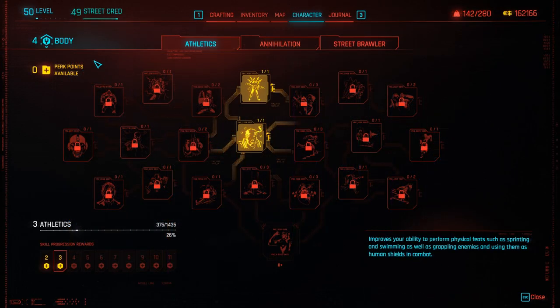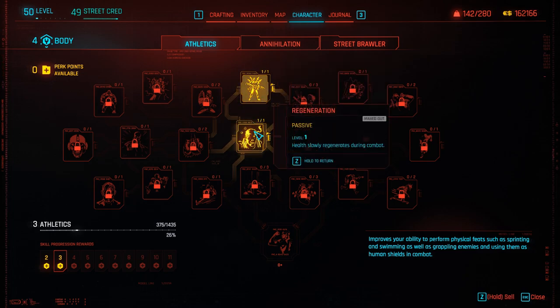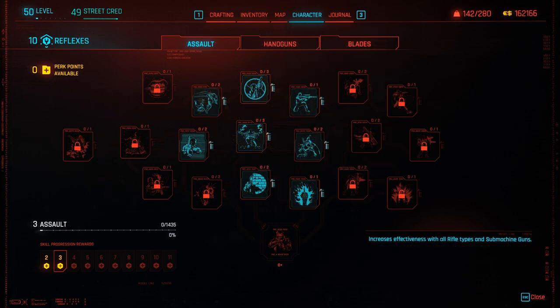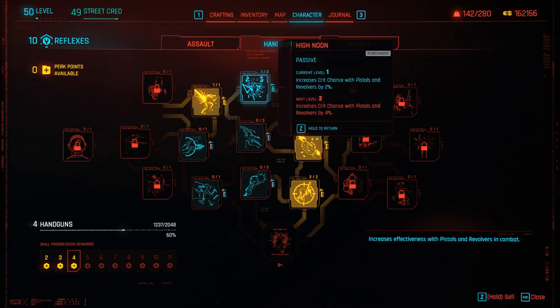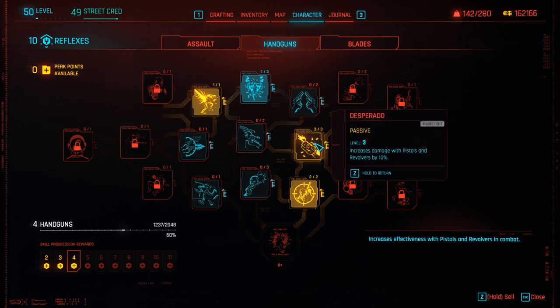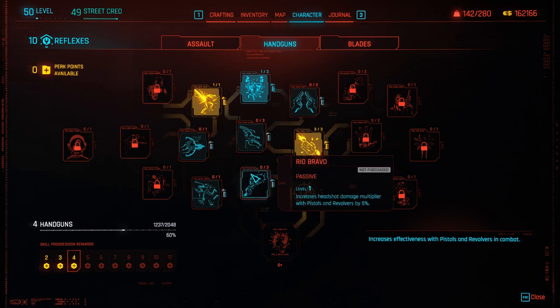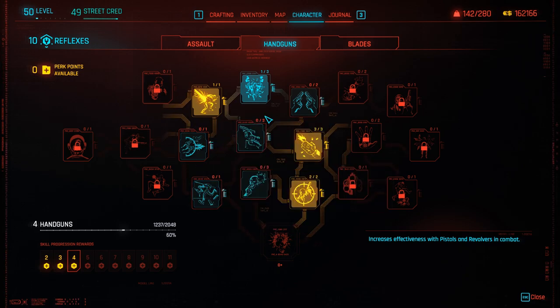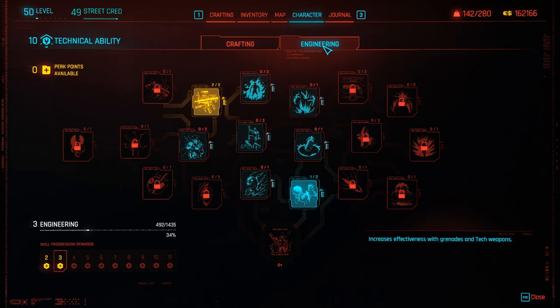Let's now talk about Attributes. For Body, we are only going to add one point here — this is exactly the same way it is in the lore. Since we do not have certain stats from the tabletop game, I have increased certain stats like Reflexes. The perks you want to purchase are OK Corral, High Noon, Desperado, and Long Shot Drop Pop. These perks are going to allow you to deal more damage so that you can run and gun and then go towards your Netrunning capabilities.